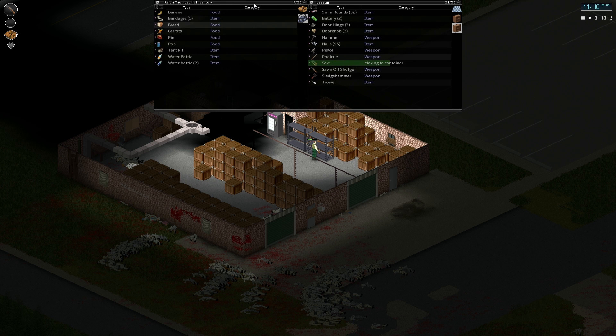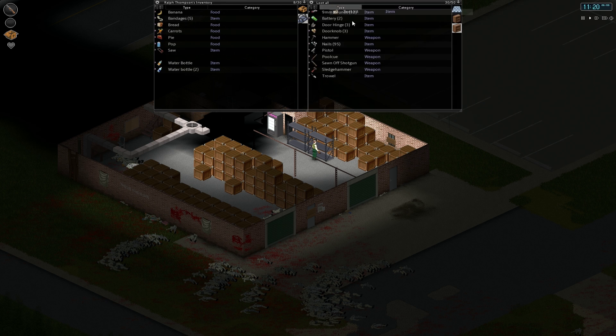What I'm going to show you today is a building system. To do this, you need tools. We're going to take an axe, a saw, and we'll get a hammer later with nails. And we're going to go and get some wood.